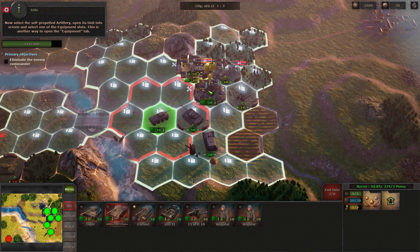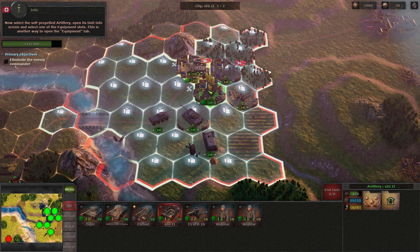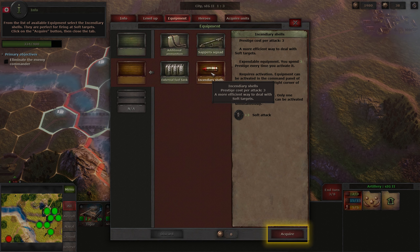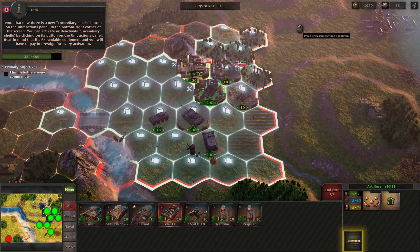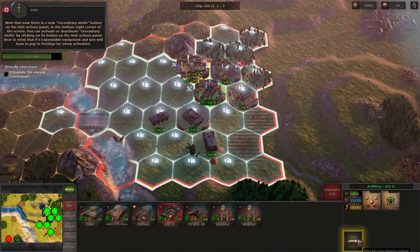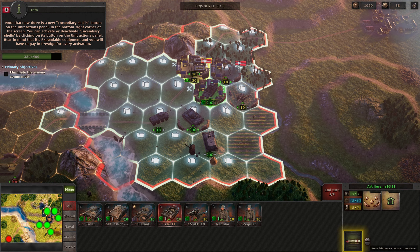Now select the self-propelled artillery. Open its unit info screen and select one of the equipment slots. On the list of available equipment, select the incendiary shells — they're perfect for firing at soft targets. Click on the acquire button and then close the tab. Note that there is now a new incendiary shells button on the unit actions panel in the bottom right corner of the screen. You can activate or deactivate incendiary shells by clicking on this button. Bear in mind that it's expendable equipment and you'll have to pay in prestige for every activation.